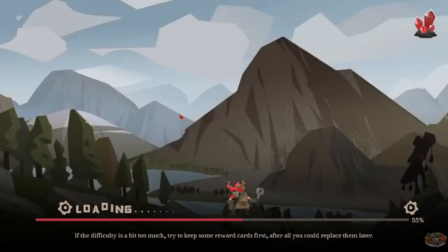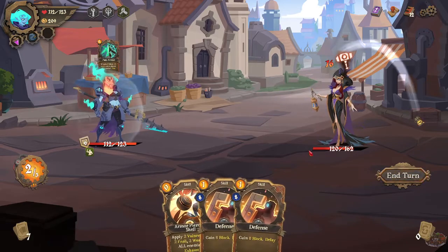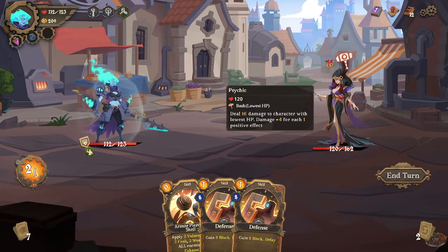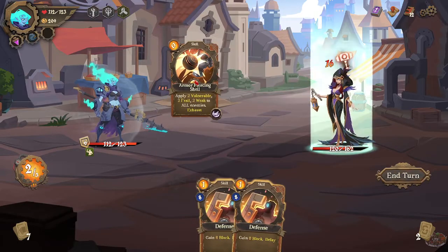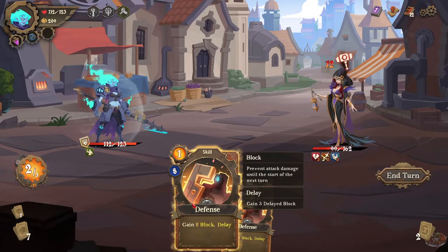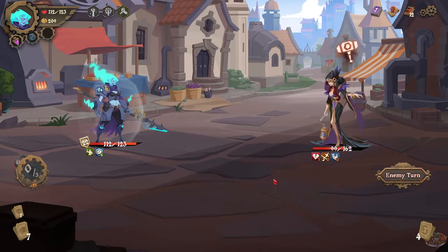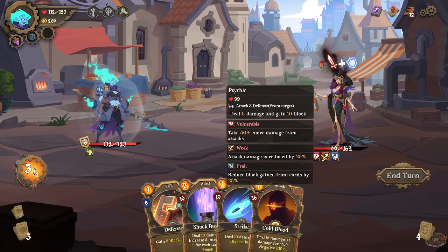Let's go with the main events here. That was quick — we're no longer gaining weak. Deal 16 damage to the character with lowest HP, plus four damage for each positive effect. 16 damage, okay, let's apply this. She has 12. What does 'delay' mean? Gain three delayed block — so I get six block next turn. Not a great hand for me, rough.